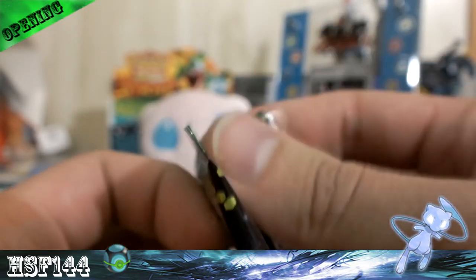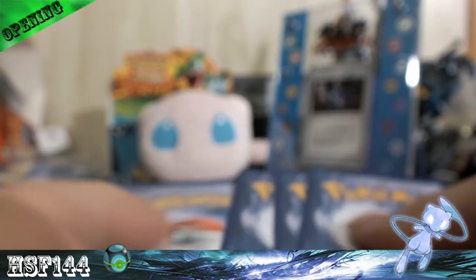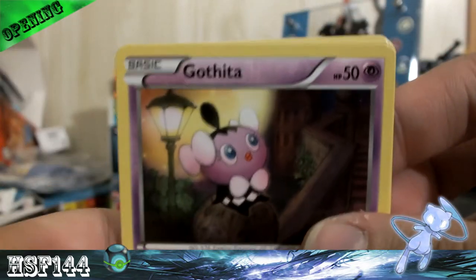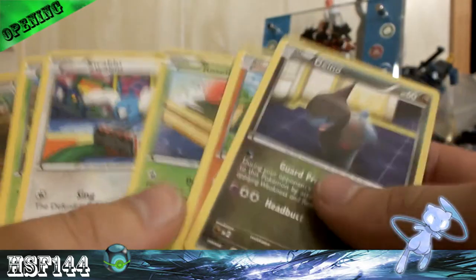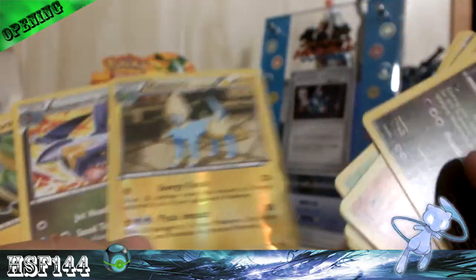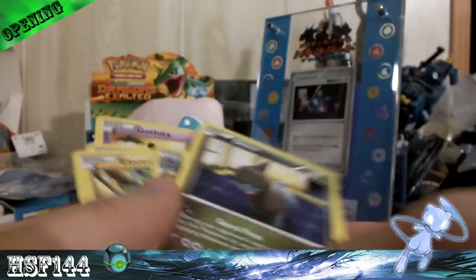Dragon's Exalted — sorry, I'm actually a little tired. I don't know what I'm going to do with my code cards, by the way — I'll figure it out. Sorry the video cut off. I got Dino, Baltoy, Roselia, Swablu, Maractus, reverse Mewtwo which is a rare — nice. Garchomp, Electrike, Golett, and Gothita.